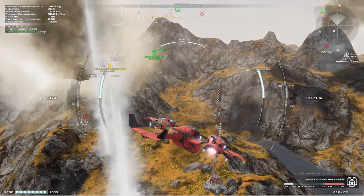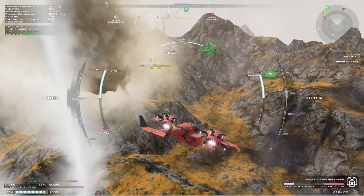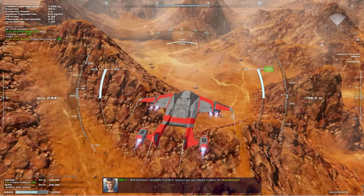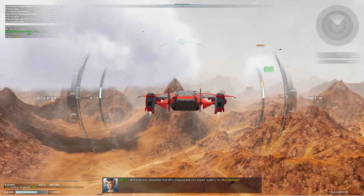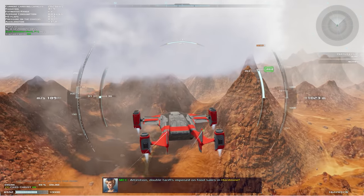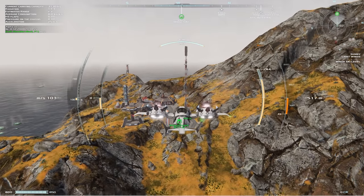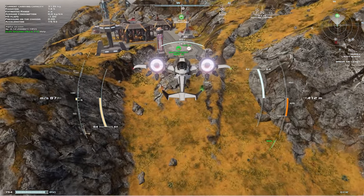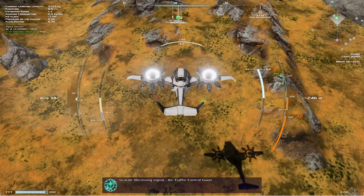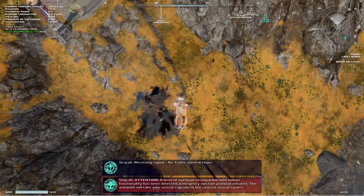The flight model in Frontier Pilot Simulator is pretty advanced. It includes all kinds of different weather conditions you have to prepare for, weight changes based on how much cargo you're carrying, multiple flight modes that you can engage, and more. Despite being pretty familiar with flight sims and having played them a lot recently, Frontier Pilot Simulator still keeps me on my toes. You have to carefully manage your speed and direction constantly based on changes in the terrain, elevation, and weather conditions.